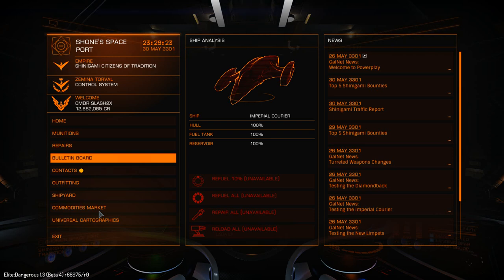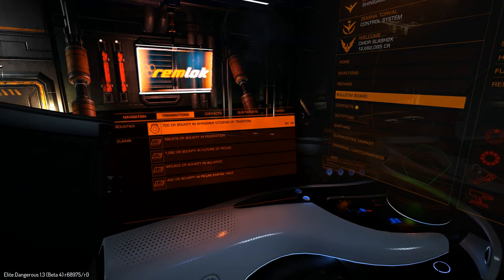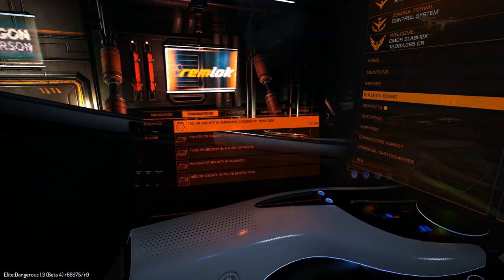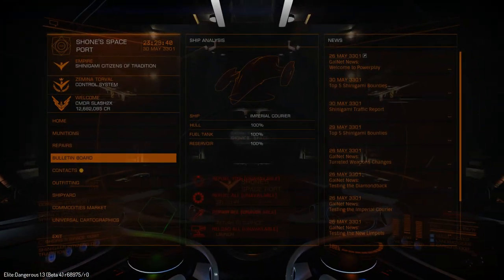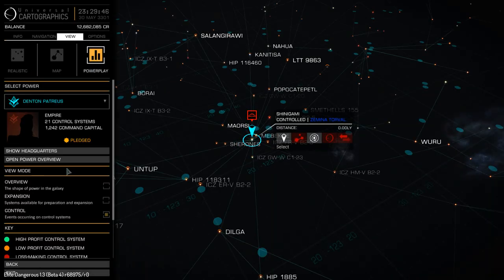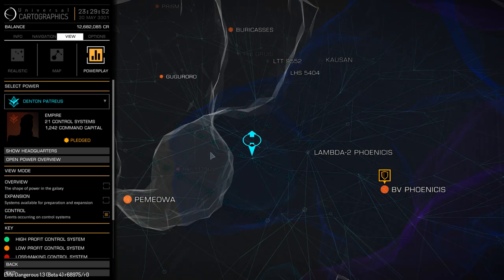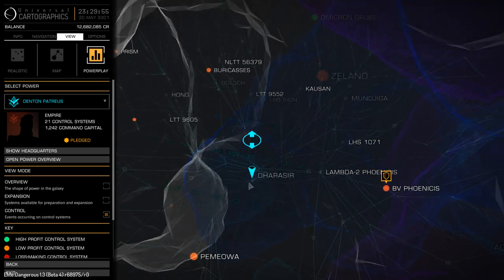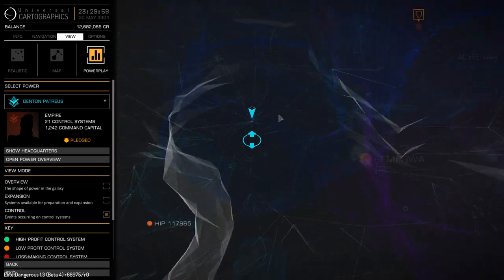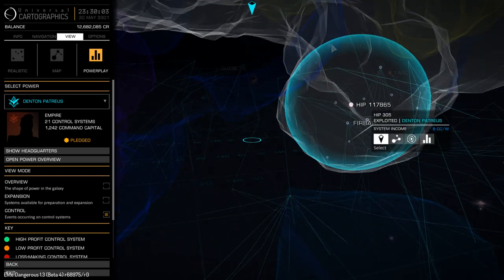With any luck, if you're not in the beta, you'll see mine and be like, 'now I know what to do because I saw Slash screw it up.' I'll be over at the Galaxy Map looking at the powers, seeing where I need to go in order to drop this off. Is it just any controlled sector? Because if it's any controlled, I'm not that far away from a couple.